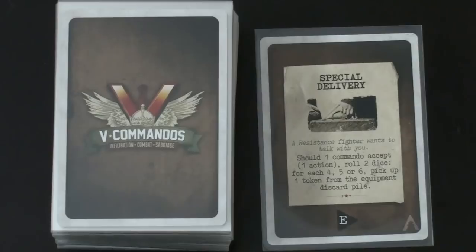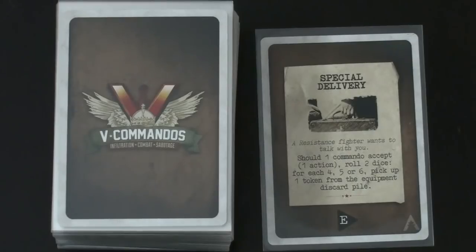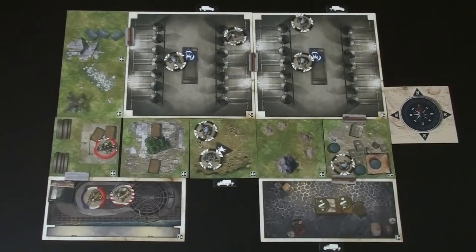Our next event card is 'Special Delivery': a resistance fighter wants to talk with you — if one commando accepts (one action), roll two dice and for each 4, 5, or 6, pick up one token from the equipment discard pile. Unfortunately we haven't spent any equipment, so this is useless for us. We do note the compass says E — all enemies, assuming they don't see commandos, will move east. We can use that to our advantage as we stick with our plan to move north.